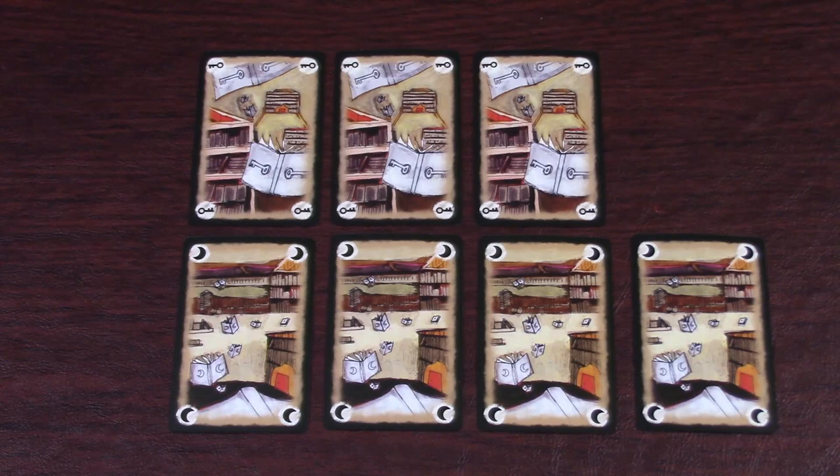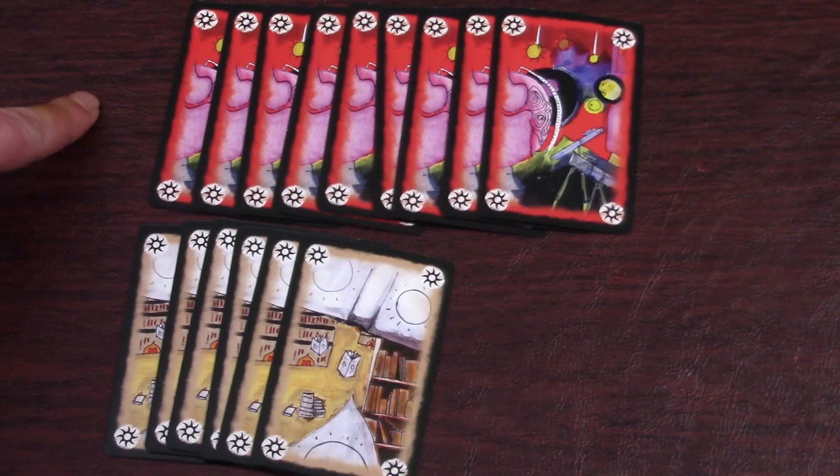Each color has three keys, four moons, and a variable number of suns. Red has the most suns, and brown has the least.